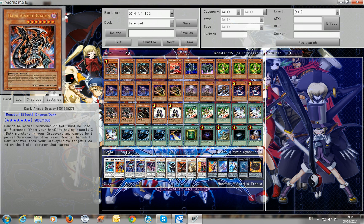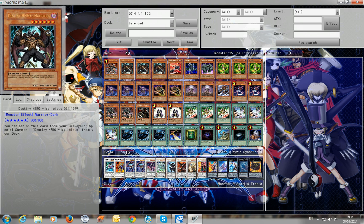We have one Darkarm Dragon, of course, to clear your opponent's fields. It's basically easy to summon in this deck. Triple Malicious for the synchro combos — all you have to do is dump him in the grave and then the combo already starts.